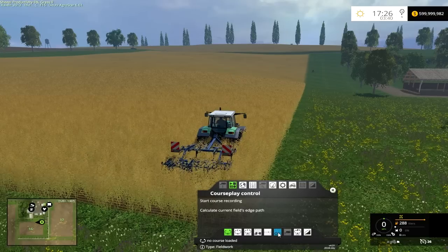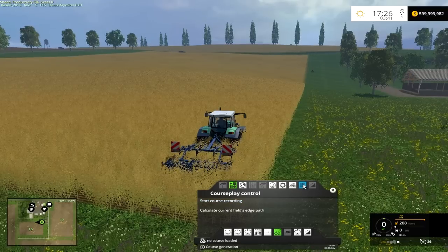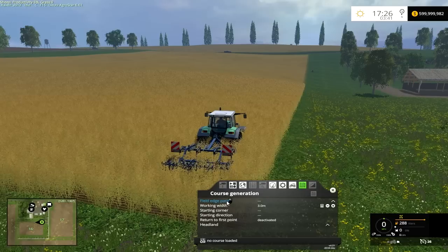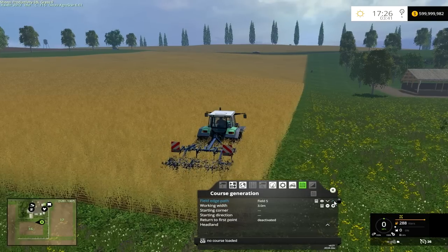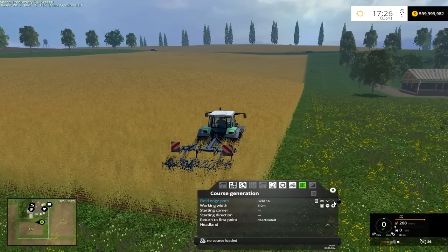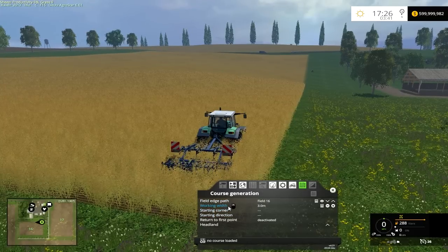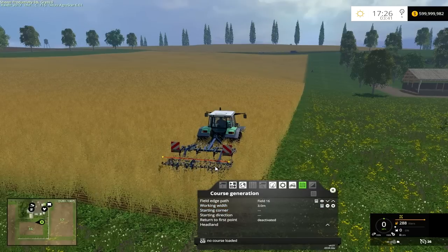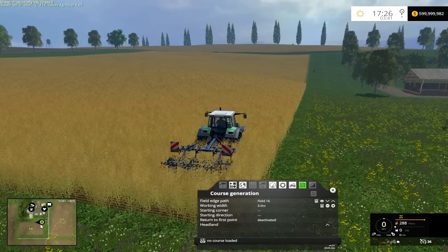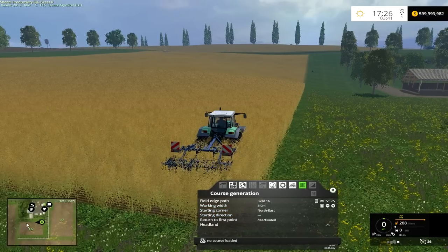We're going to go down here to 'Field Work' and click on that. Then go up to this icon up here — 'Course Generation.' Now we need the field edge path, which is field 16 here. The working width is calculated but it's going to be 3 meters. Starting corner is obviously right here — it's the north-east corner of that field. And the direction we're going is west.